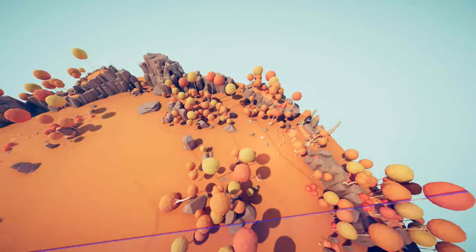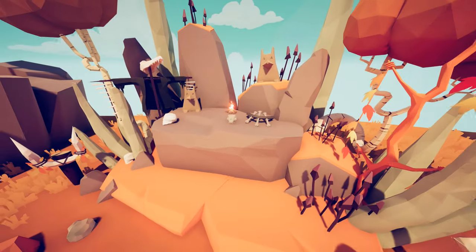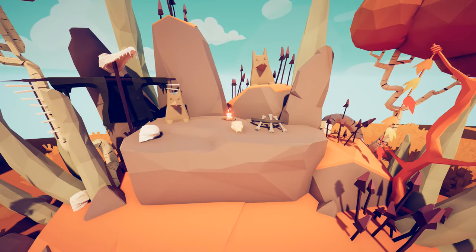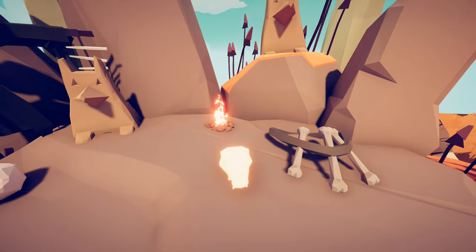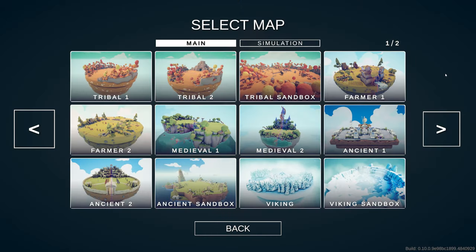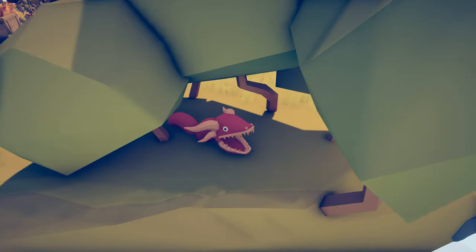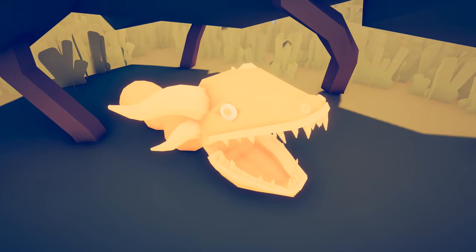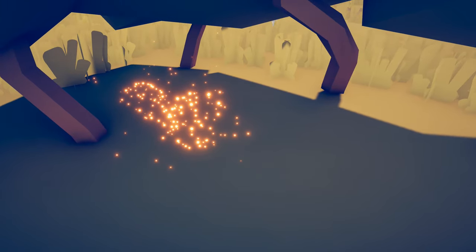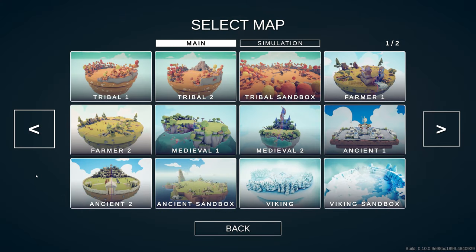For the next secret unit, stay on Tribal Sandbox, go back to Freecam mode and turn around — over here is another secret unit. Zoom into this area with skulls and you will eventually unlock the actual Raptor, so not just the Raptor Rider but now you actually have the Raptor. After that, go to the Farmer 1 map — in Freecam mode, tucked behind this tree you can see a secret little unit, and if you get up next to him he'll start glowing and eventually boom — Wheelbarrow Dragon unlocked.